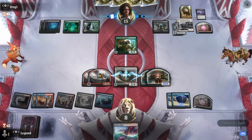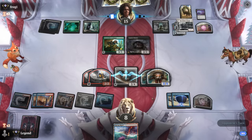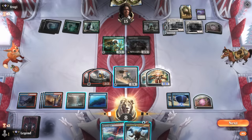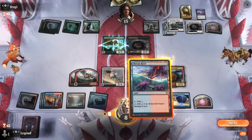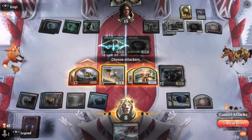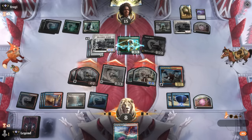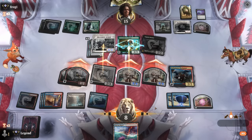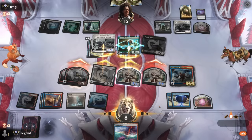Next turn we can maybe activate Thran Spider if we don't have anything else going on, or we can make a token with Mirrex. Caustic Bronco is acceptable, and another Hearse — opponent has some interesting ways of committing crimes. For now just play some more artifacts before attacking to grow the tokens. I can send in everyone and then activate Mirrex. They aren't dealing with the tokens — this has them taking 13 at the moment, can make it 14 by activating Mirrex, so we'll be one short.